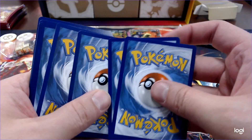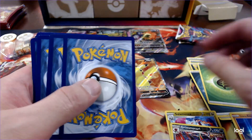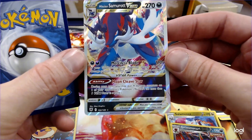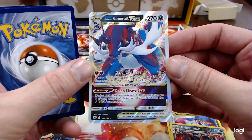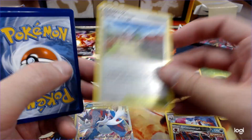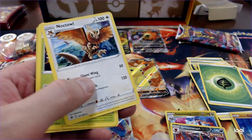I was getting back, chasing those cards. Something about Giratina, man. This is something — Hisuian Samurott V-Star! You like to see it. The other card I really like from that set is the Typhlosion. I'm actually kind of sad I never got a Typhlosion from any of them.